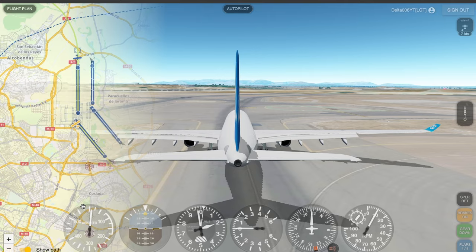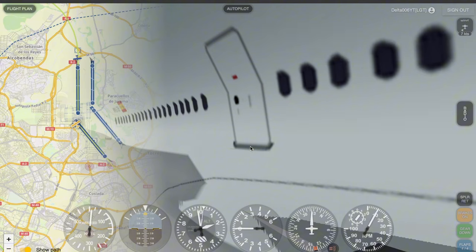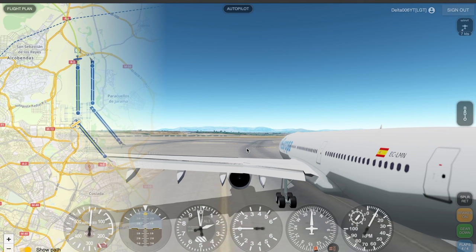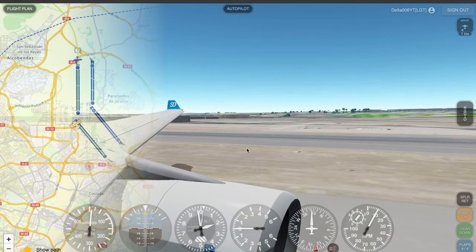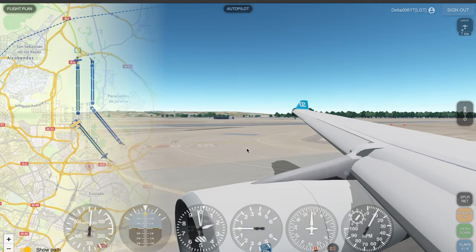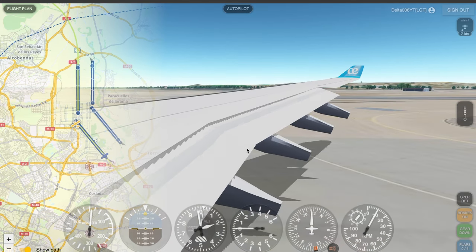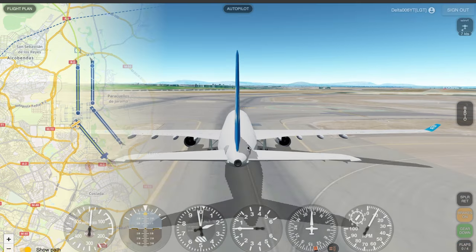Now we are going to check the cameras. First we have the cockpit view. Every single plane has this one. There's this one — I think this is a cool point of view — and this one from the other side. Then we have the left wing front, the front right wing, the back of the left wing, and the back of the right wing. And then we have a tail view — that's everything.